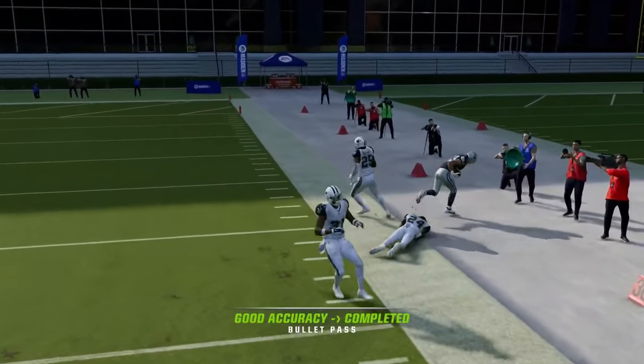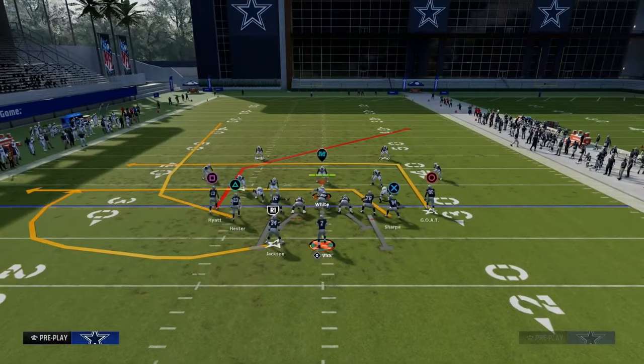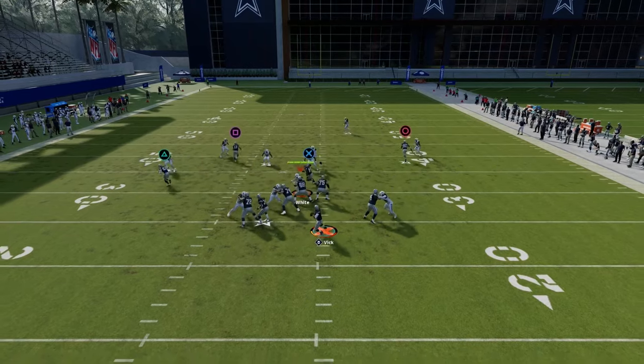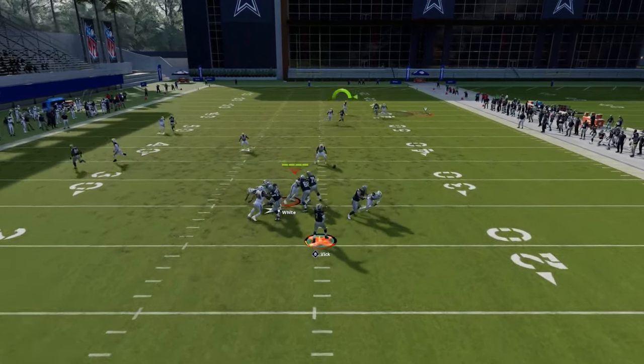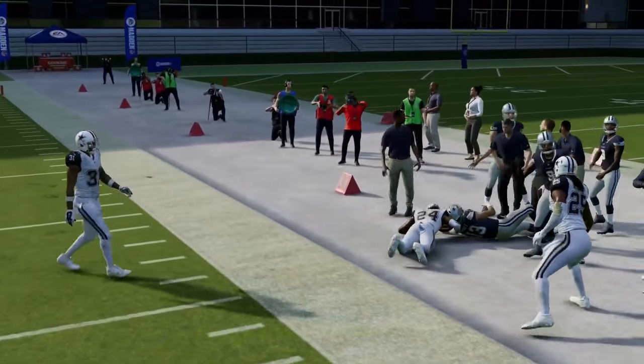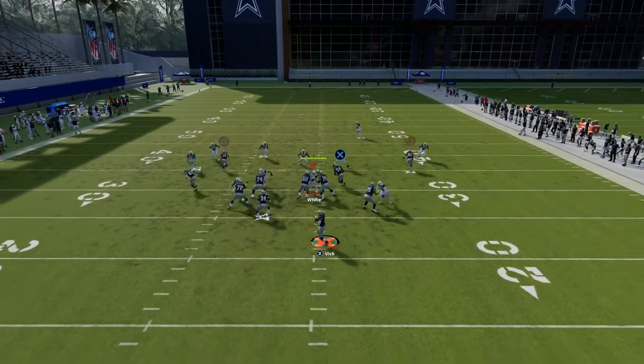The main route — the money route — is the post route. I don't care if it is man, I don't care if it is zone, I don't care if they have one high safety. You are throwing this post route. You're free-forming it to the inside, and this is literally one of the best routes in the entire game.